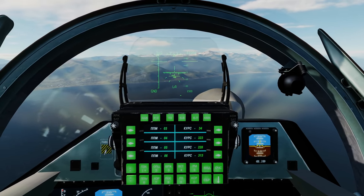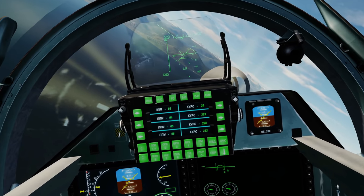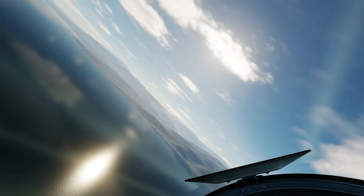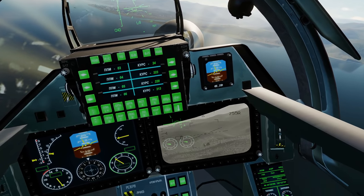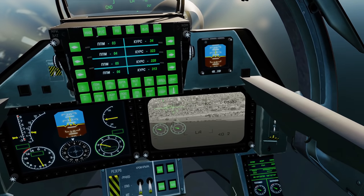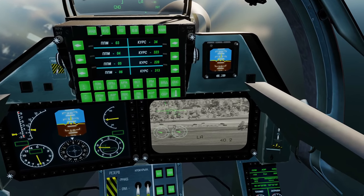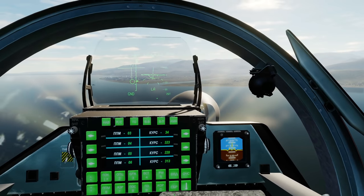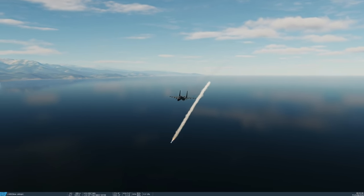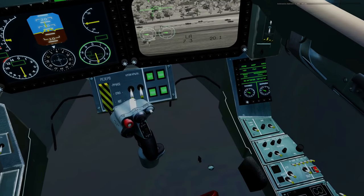Now turn the ELINT off. The next weapon is the KH-29T — an optically-guided missile. Turn the Tpod on with O, find a target over there, and slew the Tpod onto it. Use the zoom keys to zoom in on the target. Locked — check we have launch authority LA. Fire — off it goes. That's the KH-29T done.